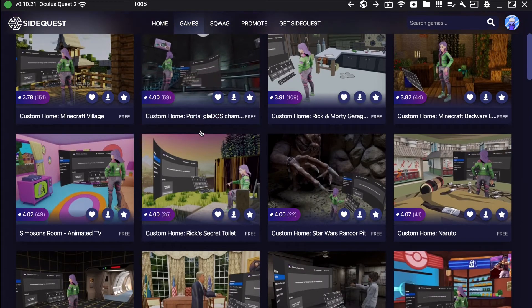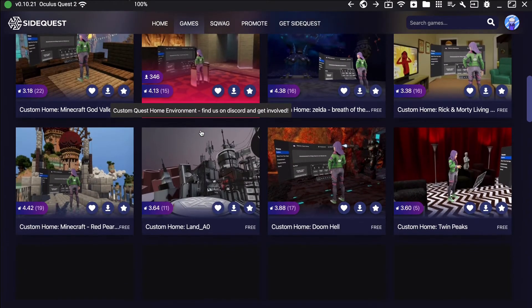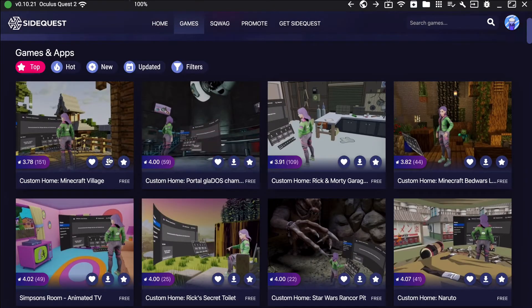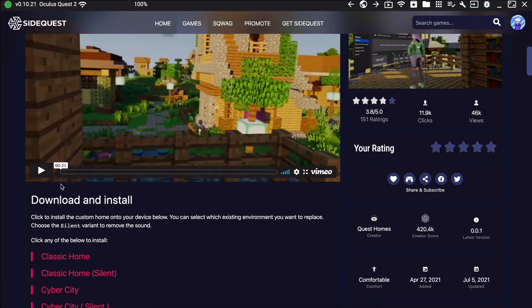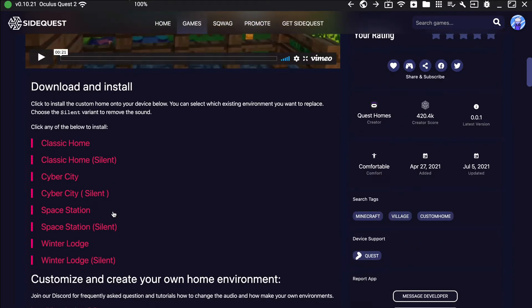You can choose any of them — there are tons and tons of options. For the sake of this video, I'm going to choose Minecraft Village. When downloading one, scroll down to the Download and Install section. If you don't want sound from the home, you can skip that file. Since I chose Classic Home, I'm going to download the Classic Home replacement — basically just choose the one that matches what you uninstalled. I want mine silent.